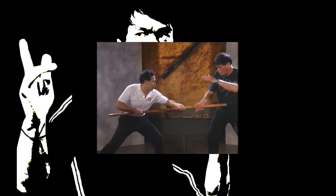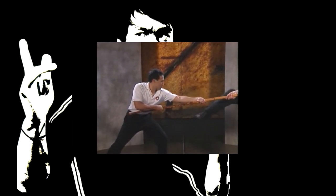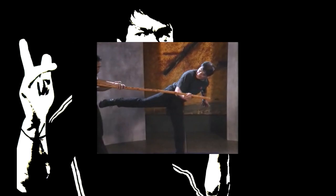When the assailant thrusts his staff at your midsection, again sidestep the thrust, seize the staff, and quickly execute a front kick to his hand. Once the weapon is released, launch a side kick into his midsection.